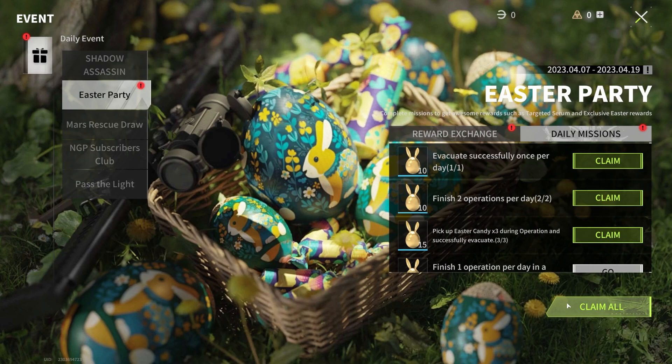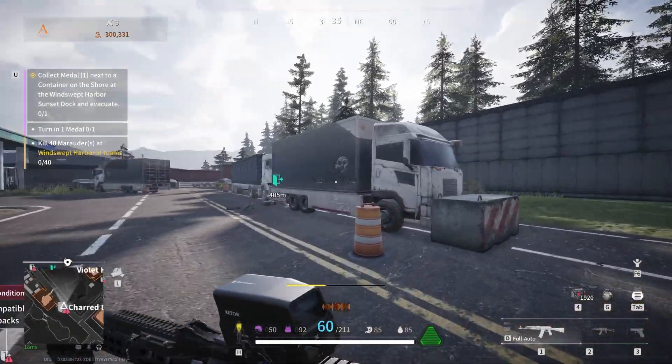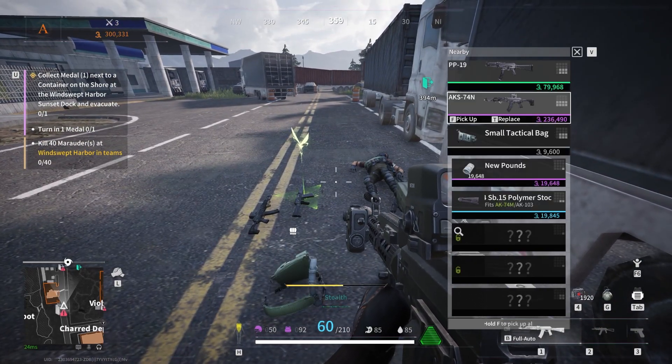Doing each of these tasks every day will get you 50 Easter coins, meaning you'll only need four days to get your targeted serum. If you're a lone wolf like me who doesn't enjoy playing in teams, you can safely skip that daily mission and still get the targeted serum in five days.